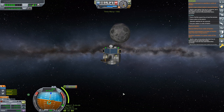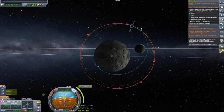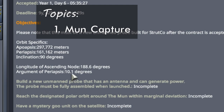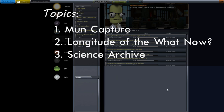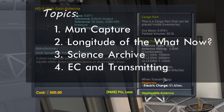Today we are continuing our dive into orbital maneuvering with the contract to position a satellite in a polar orbit of the moon. This is going to require our first lunar capture of this series, but our orbit also contains a parameter we haven't seen yet: the longitude of the ascending node. We'll spend some time talking about how to efficiently deal with that.